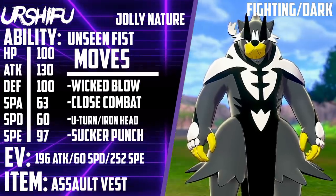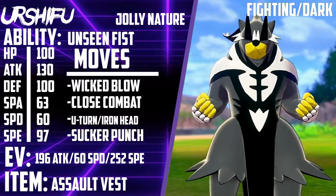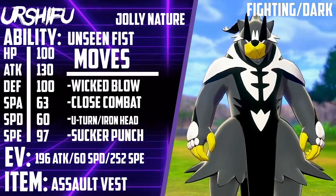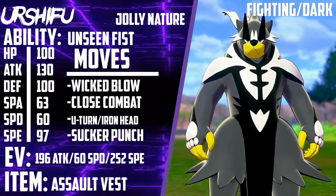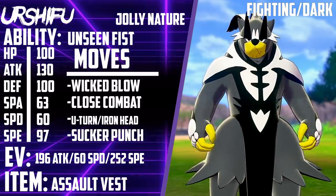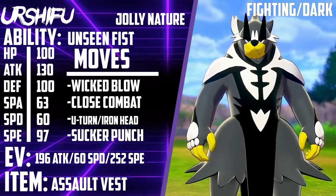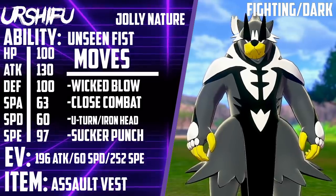Urshifu's dark type variant gets Wicked Blow instead, which hits one time but is 80 base power with a guaranteed critical hit, effectively making it 120 base power. That's really good — 120 base power for a Dark-type move. Because it's a critical hit, you also get to ignore stat boosts, so there's no reason to run Darkest Lariat over it since the critical hit effectively does the same thing. Darkest Lariat can crit on top of that, but 120 base power is stronger.